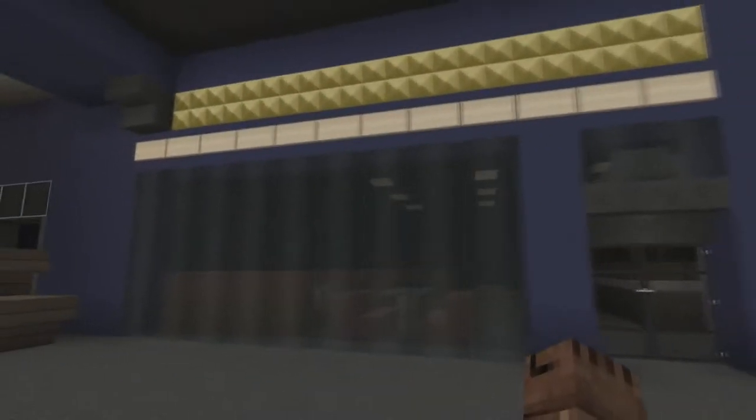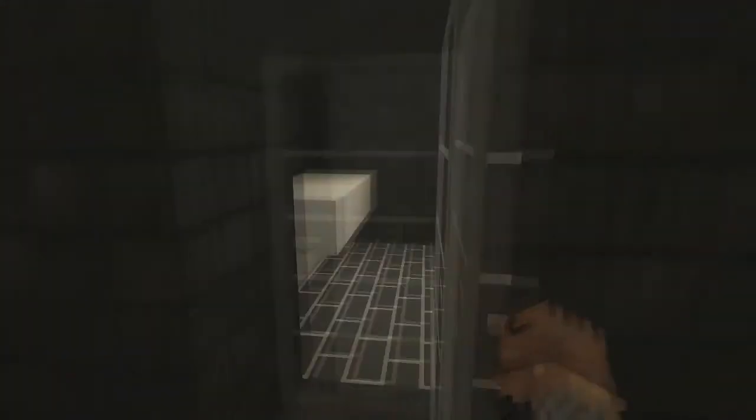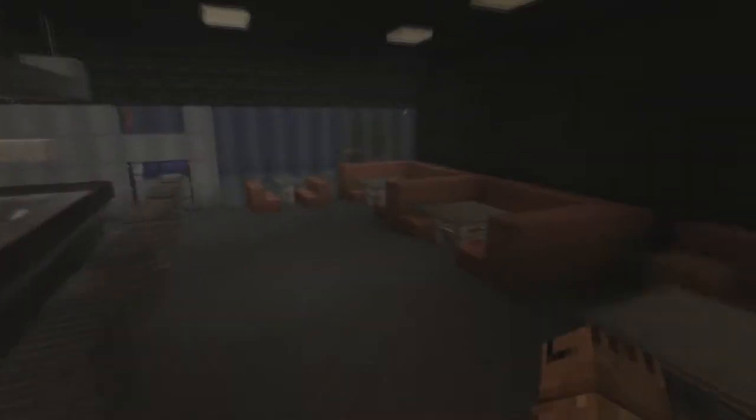There are some vending machines and a gold class area — your top-notch theater. You go in, sit at a bar, and get food here instead of at the regular concession stand. This is actually in my real-life cinema so I thought I'd add it. There's a kitchen with a little pass-through hole so bartenders can hand over food without going around. Some toilets on either side, places to sit, and I made the lights really dim to give it atmosphere.